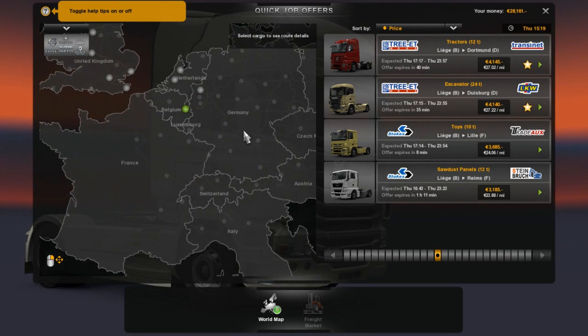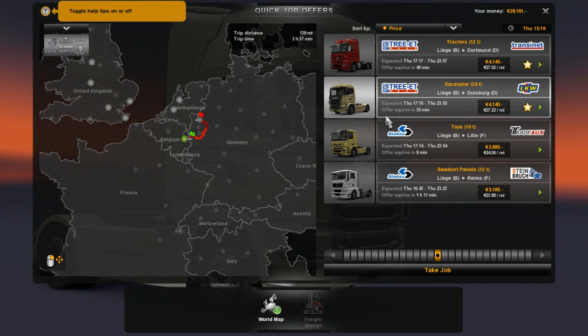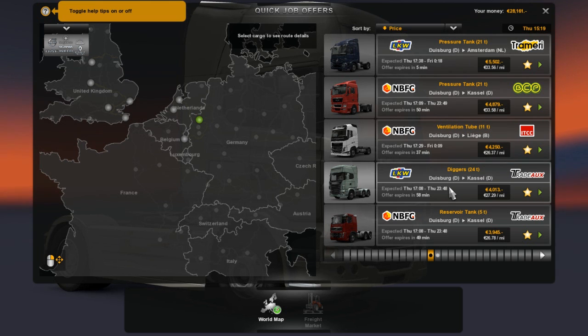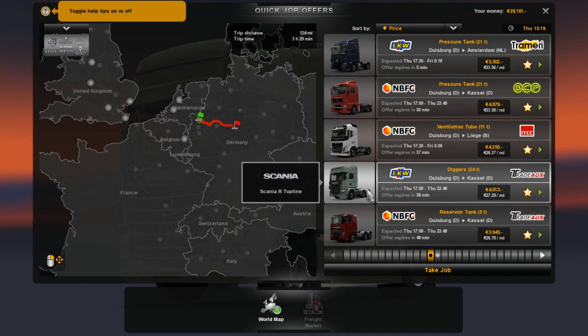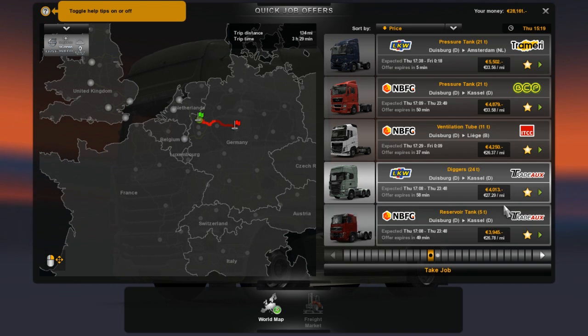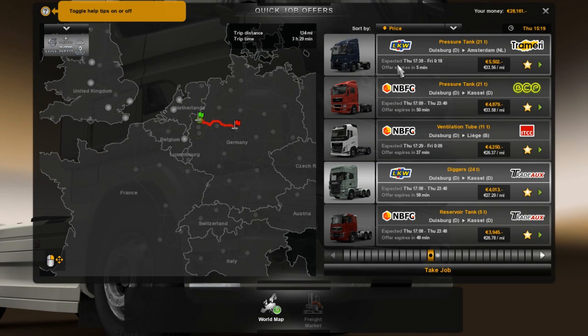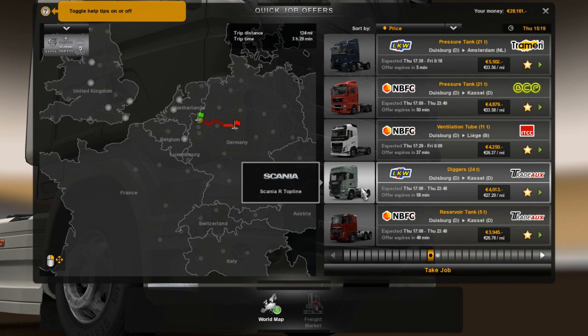Let's see what we have access to. We could deliver an excavator, or actually we're going to deliver diggers — let's see how far — okay, to Kassel, sort of central Germany. Decent pay for that one. I kind of like to do interesting jobs; I don't always go for the absolute highest paying one. The pressure tanks are interesting and all, but the diggers seem a little more interesting. So let's go ahead and do this one, and the cool part is we get to stick with a Scania truck, because Scanias are some of my favorite trucks.